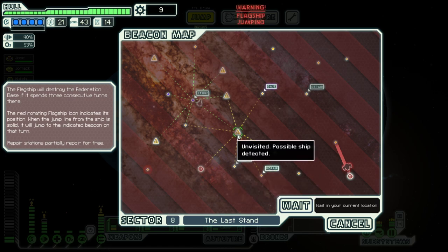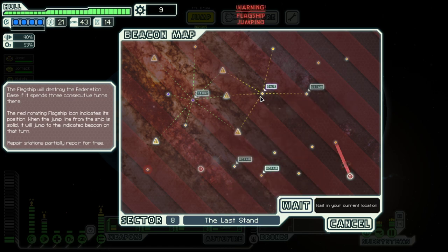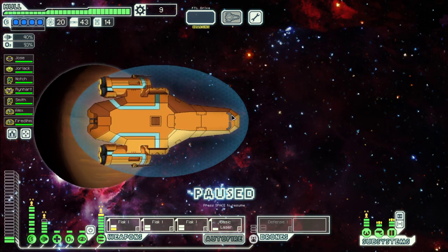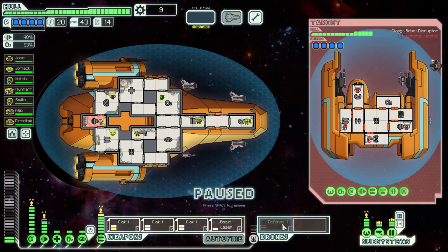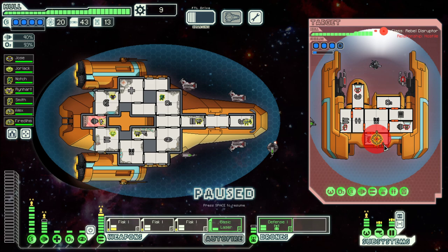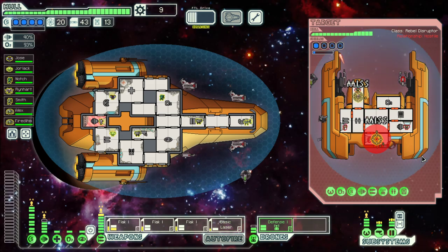These repair stations do not connect up unless we go through here. Let's go and pick this fight here. They have hacking, but their weapons system is nothing that I worry about unless we get a bad hack. Which means we can focus — let's focus on piloting here.